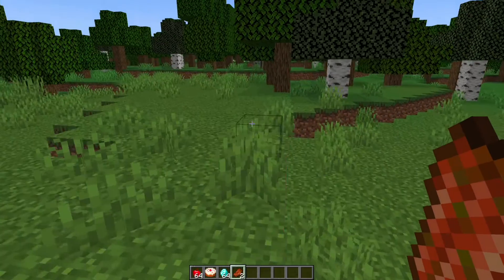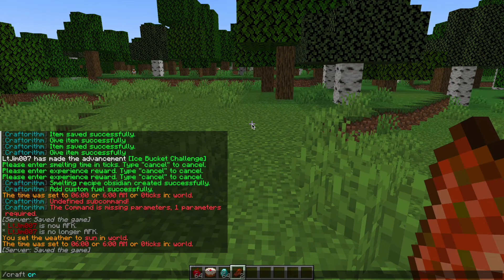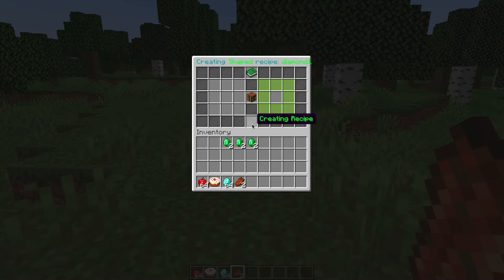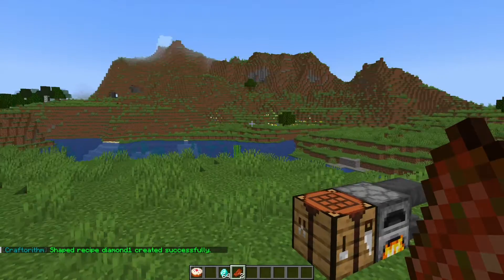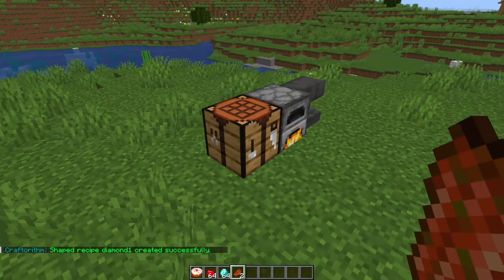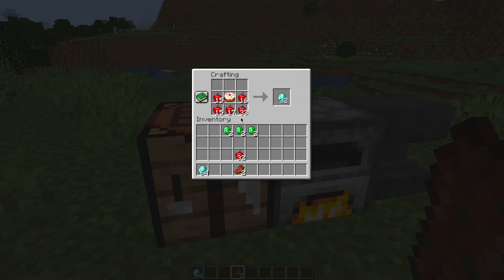Let's go ahead and create one. If we do /craft create, we can choose the types: anvil, cooking, shaped, shapeless, smithing, and stone cutting. Let's do a shaped recipe first — this one's going to be called diamond_one. We're going to create a recipe where you get 32 diamonds; all you need is a cake and then apples in a U-shape, 12 of them. Hit confirm and we've created it. Popping in the apples and cake, that gives us 32 diamonds.